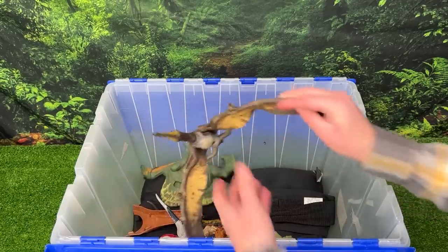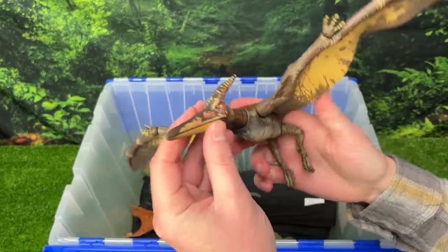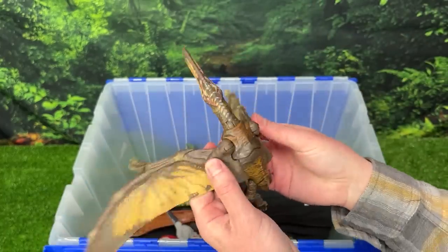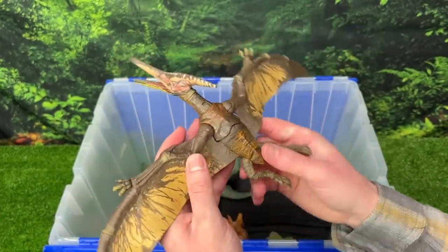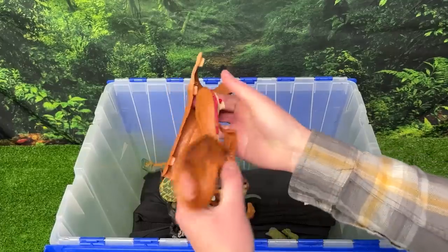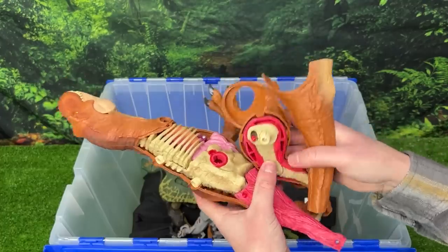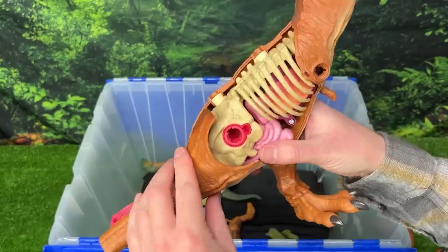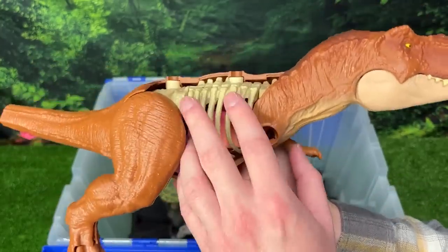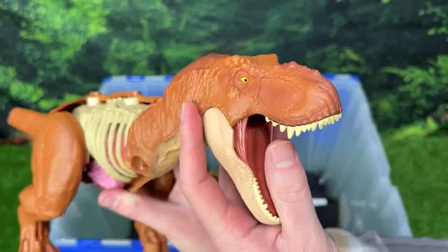Over here we've got another Pteranodon figure, but this one is actually from the Hammond Collection, and the special feature of this dinosaur is that it is a soft rubbery texture as opposed to hard plastic like many of the figures. So this figure is really poseable especially because of that rubber feeling that makes it feel like a real wing would. Here are our missing T-Rex parts, so let's go ahead and put them on. Well, looks like I'm missing a few pieces here still, but you eventually would be able to reassemble it to make it look entirely like a healthy T-Rex.